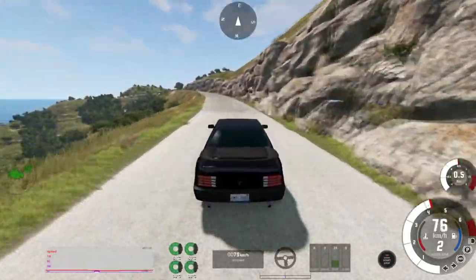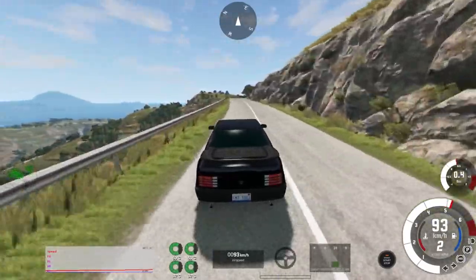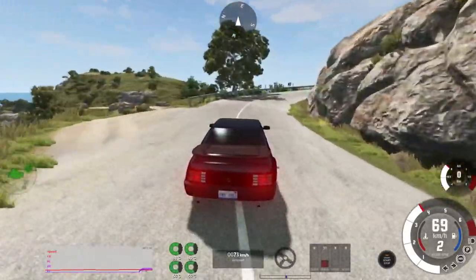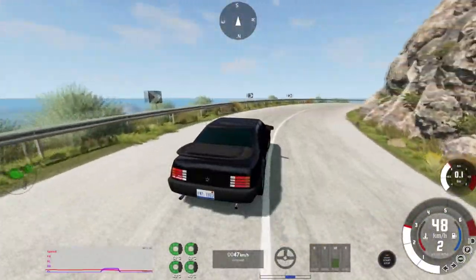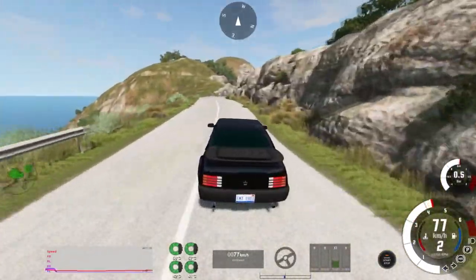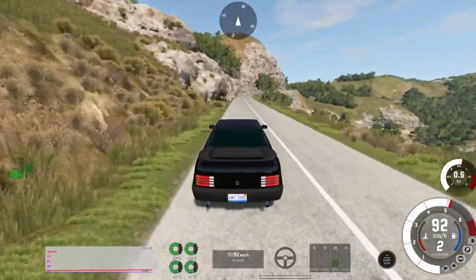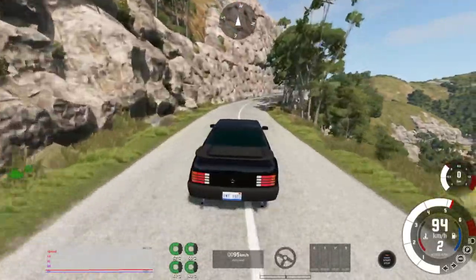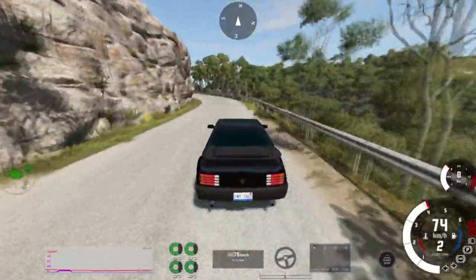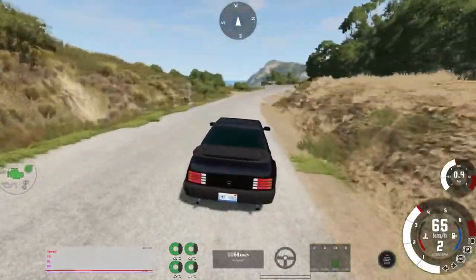Automation gives you a price estimate for how much this car would cost on the market if you were to sell it — we'll call them automation dollars. This car comes in at $42,000, which is slightly more than the $39,000 of the Porsche that I made. So the Corvair costs slightly more, but you get more interior space and slightly newer safety features. If you've got a family instead of just having a midlife crisis — midlife crisis, you buy the Porsche; got a family, you buy the Corvair.